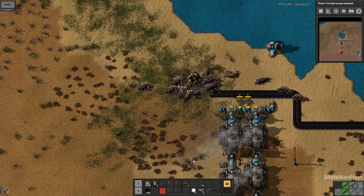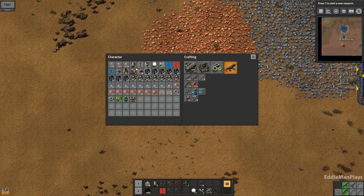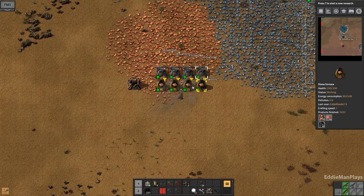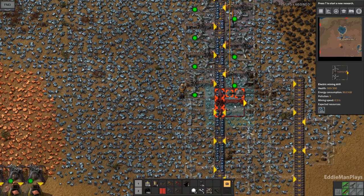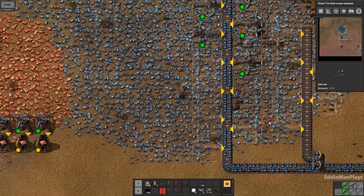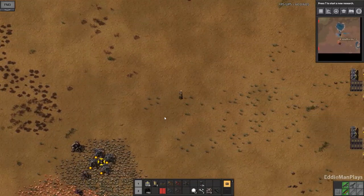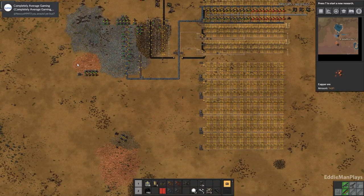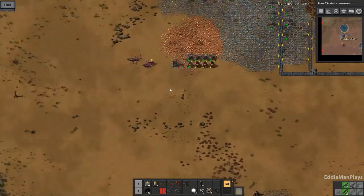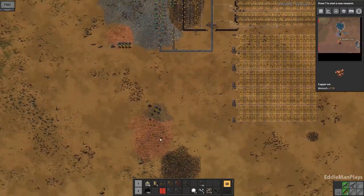I should get two more of those going. Got to put another turret up there. I keep getting distracted from what my focus should be this episode. I want to go ahead and tap this copper here with electric miners, and that's going to be going towards... here comes more biters. That's probably only going to be one line of smelting.